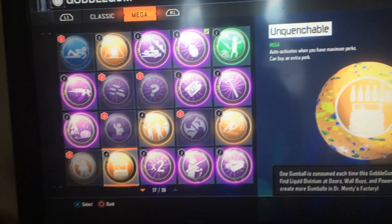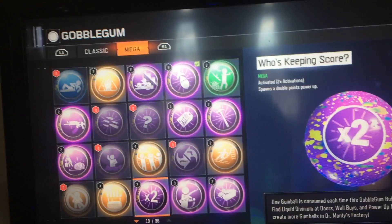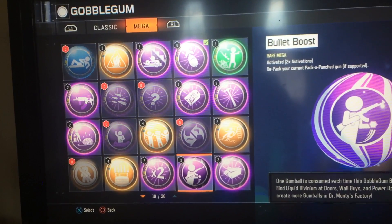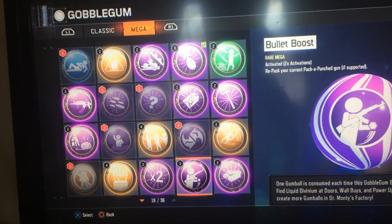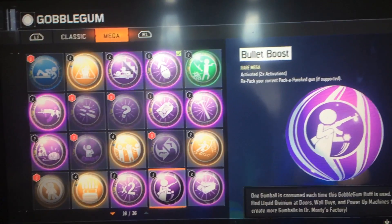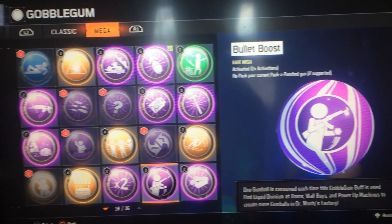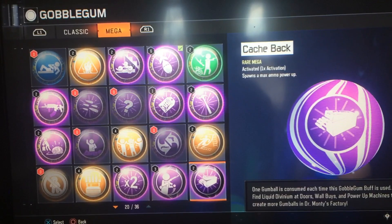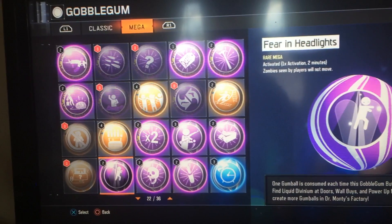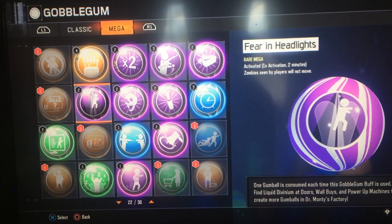Quenchable gives you a free perk slot. Who's Who — probably one of my favorites — spawns a free double points. Bullet Boost repacks your weapon, so if you have dead wire on it after you packed it, you can switch it out to fireworks or something. I'll show a video on what that does. Cashback gives you a free max ammo, which is always delicious. I did have a Wall Power, by the way, but I used it this morning. Fear in Headlights — every time you look at a zombie, all players' zombies will not move.